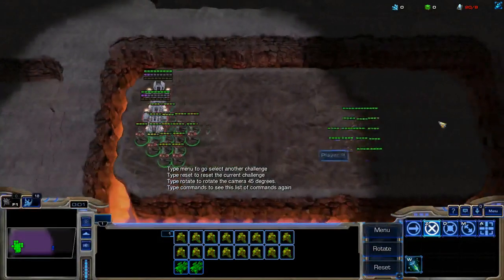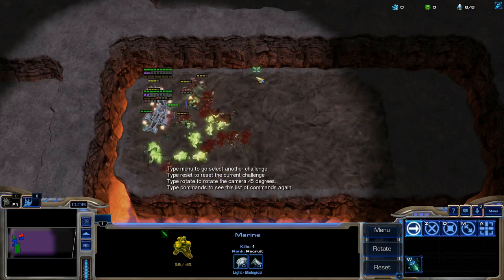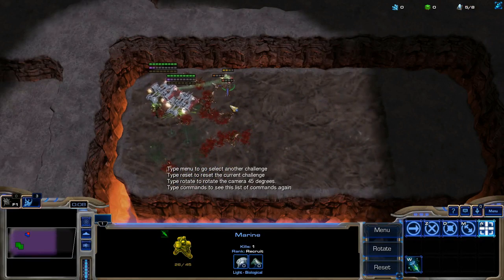A powerful skill in TVZ is the ability to focus down banelings. Banelings destroy marines when they get up close, but if you can kill them from a distance, you're safe.